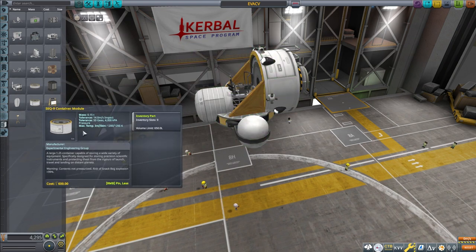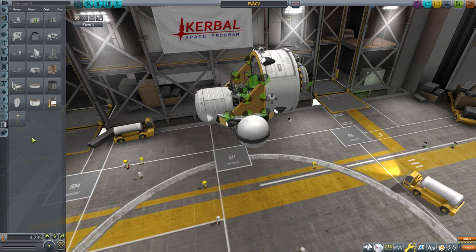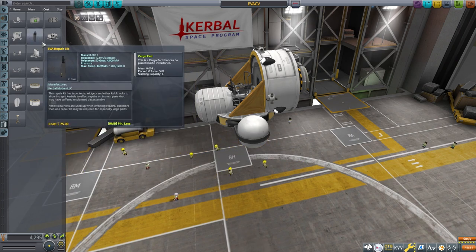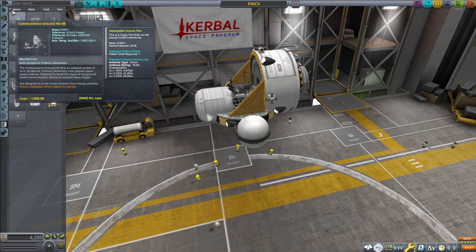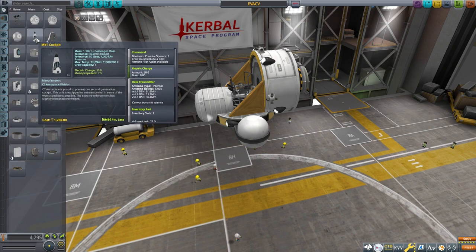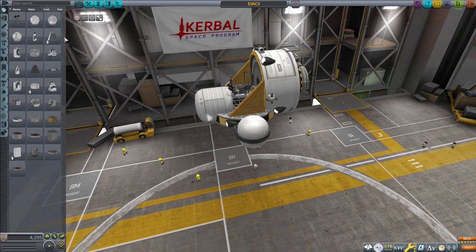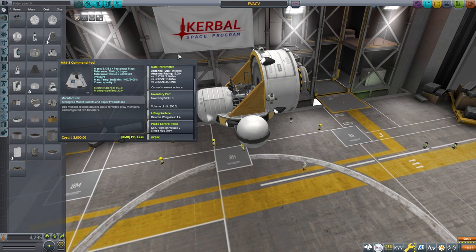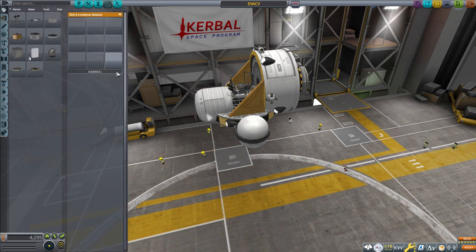This cargo container has 24 inventory slots — it's the big one. The one I'm using is the smaller of the two. They also have even smaller ones you can throw on a rover. Your backpack is in here, your parachute — you can take your parachute off. You have a repair kit and an experiment kit, plus a couple of the new lights. You'll also notice your pods now have storage capacity as well — this one has 75 liters, and a bigger pod has 200 with three slots.